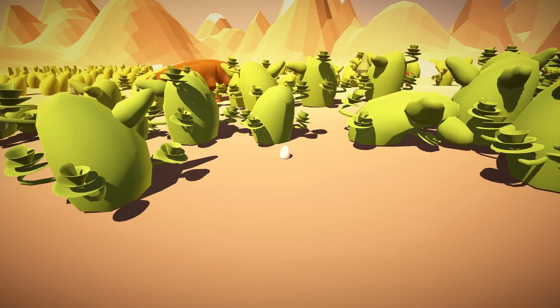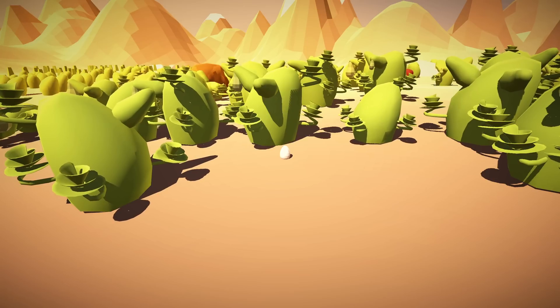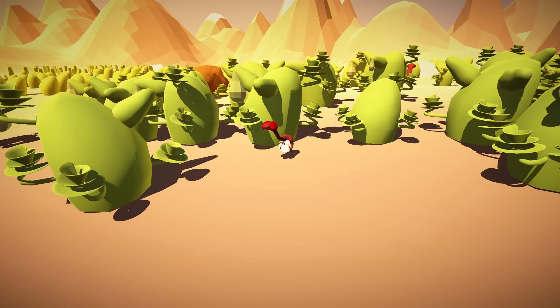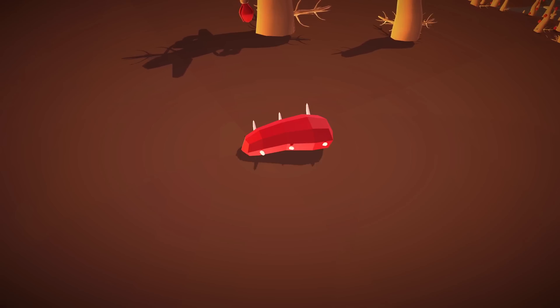For example, eggs are also placed in a cell and should do something in that cell after a few days. For eggs, the action is of course not growing into a plant but hatching, but the underlying system is the same. Same for carrion, but now the action is disappear.